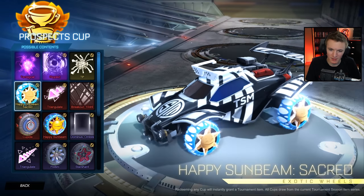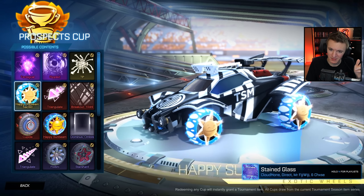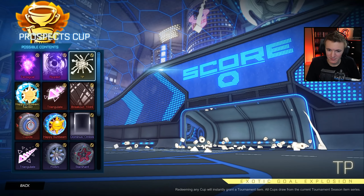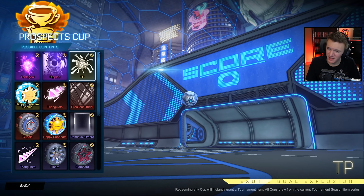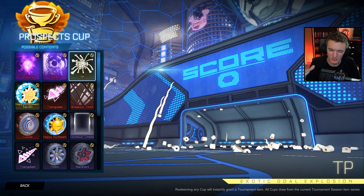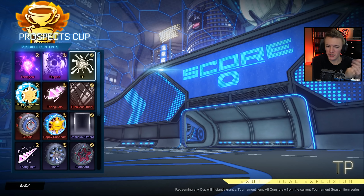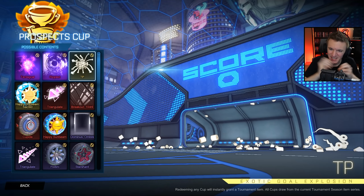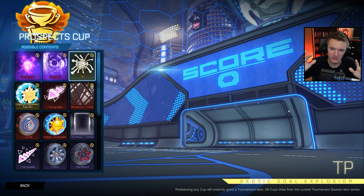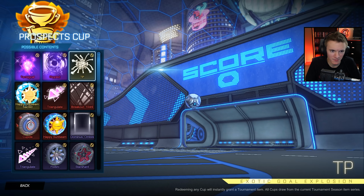Happy Sunbeam Sacred — so they went with the Chain Helm method: create a wheel, then make it glow and call it Sacred. TP goal explosion — wow, that's a little underwhelming. But I like this goal explosion — it's probably my favorite thing in this whole tournament reward series. I just wish there was more TP. It's kind of just like six strands. I'm nitpicking — it's a good goal explosion. It's funny, like throwing toilet paper all over the field after you score.